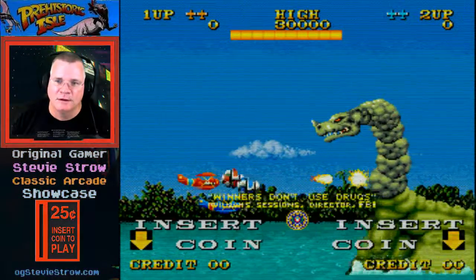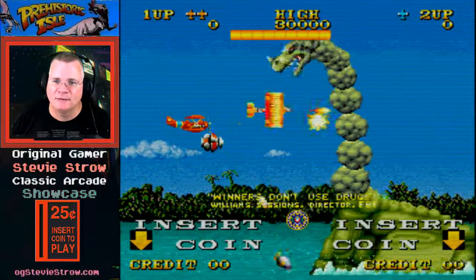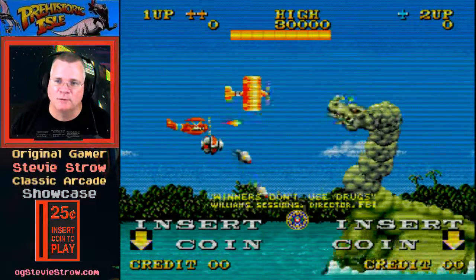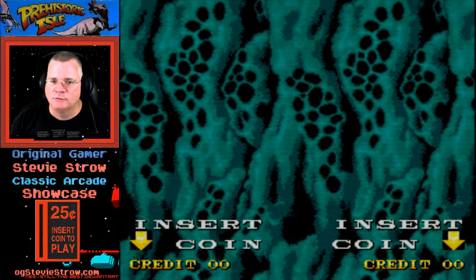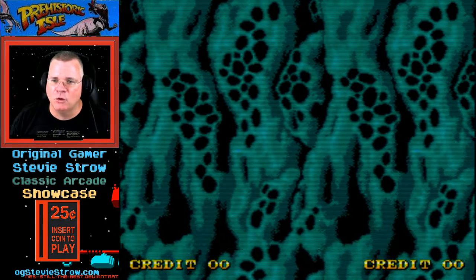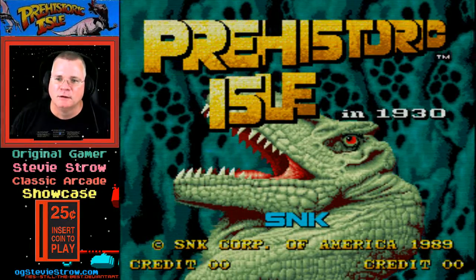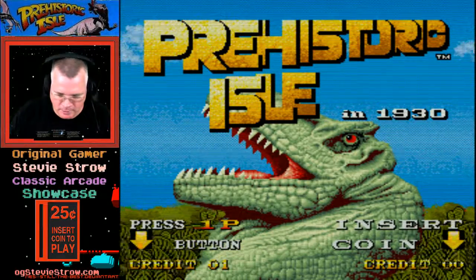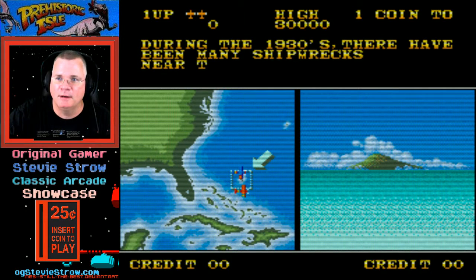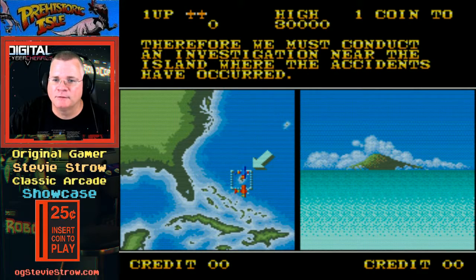I love dinosaurs! Look at this thing here, this reminds me of Caveman Ninja a little bit. Look at that dinosaur too, it's a brachiosaurus. Brachiosauruses are known for their evil distemper, sharp teeth, and habits of attacking planes. Copyright 1989 from SNK. How about we stick a coin in here, let's hit one player start. During the 1930s there have been many shipwrecks...